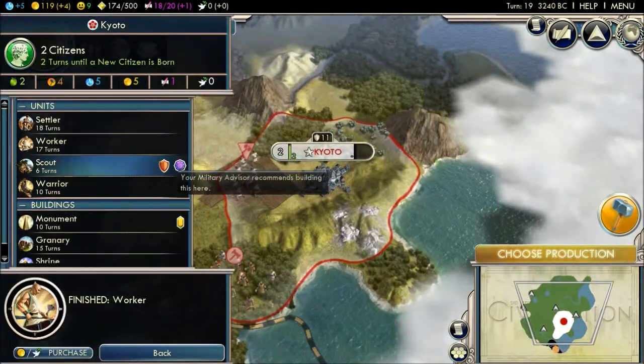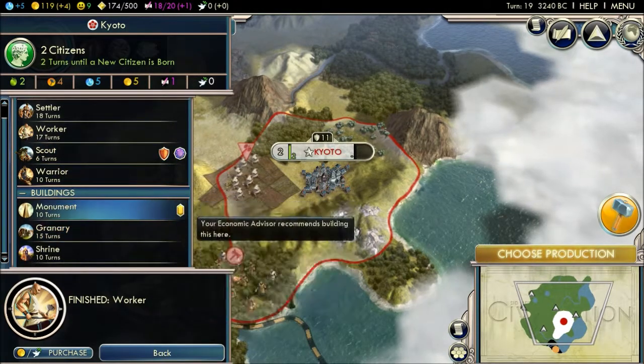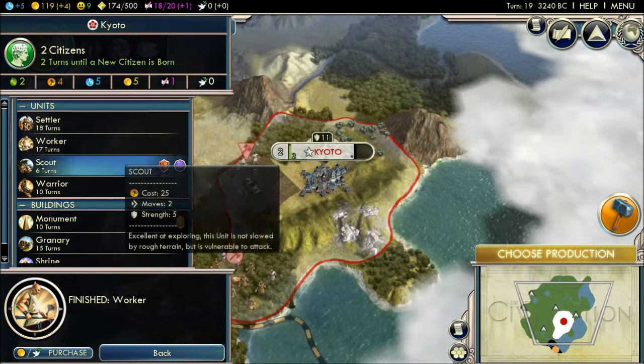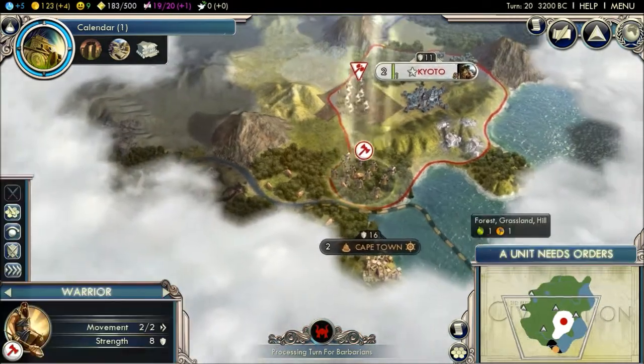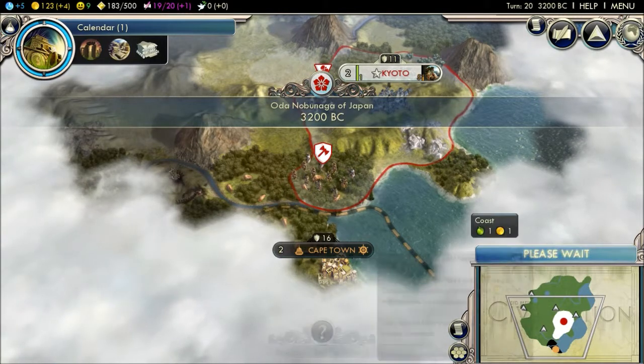Production. Military advisor and foreign advisor want me to make a scout. The economic advisor wants me to build a monument. Let's build a scout — there are two advisors wanting that, so that's a good thing.